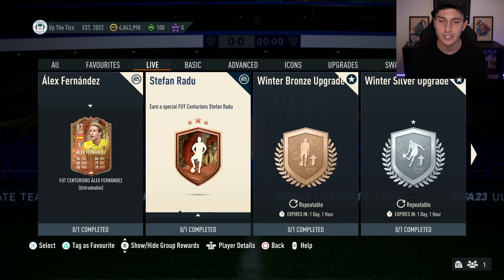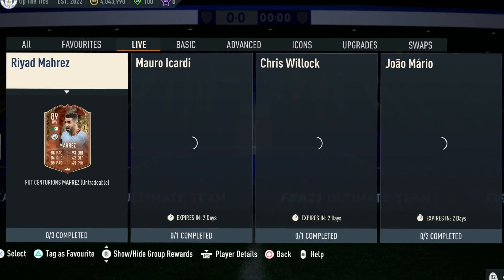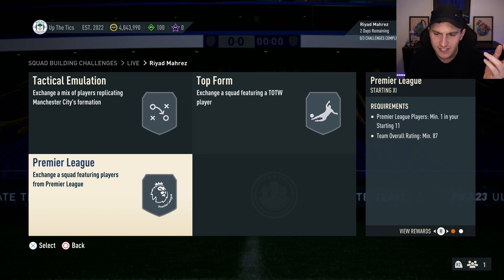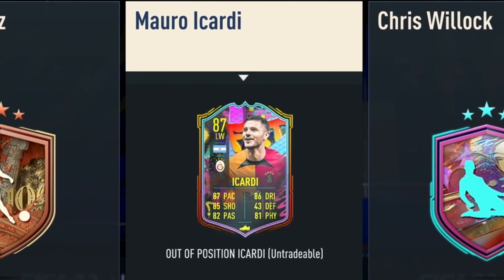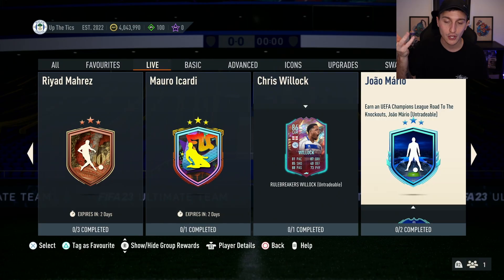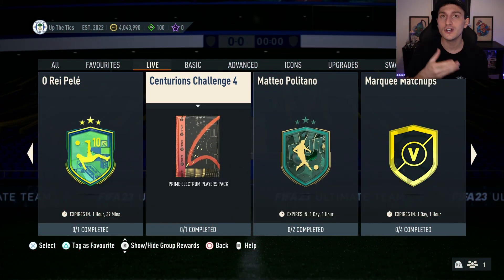Be really careful when picking SBCs to complete — don't complete things just because they look good on paper. For example, an 80-rated plus upgrade I'd be more inclined to complete because there are objectives tied to it. I would steer clear of specific player SBCs like Mares, Willock, or Mario — these cards become outdated very quickly. The next promo event after Team of the Year, that card will be useless. EA tries to get you to waste your fodder and coins on these — don't do it. Focus on packs.